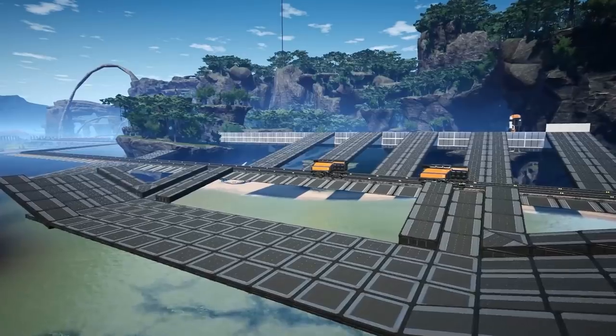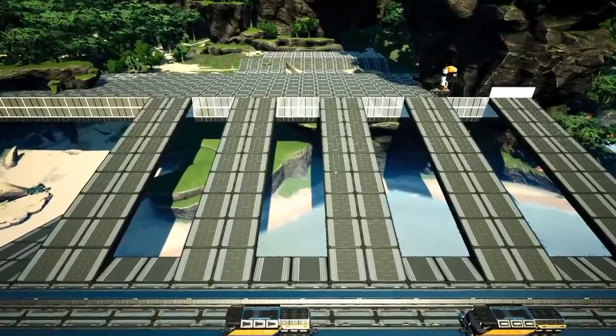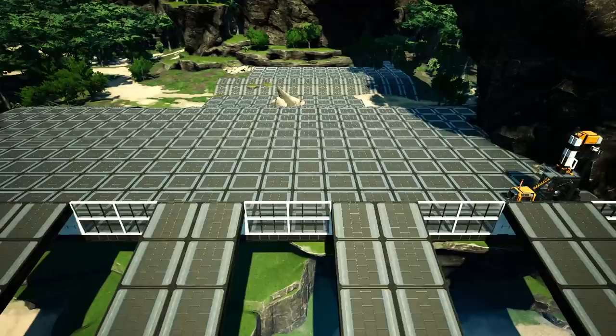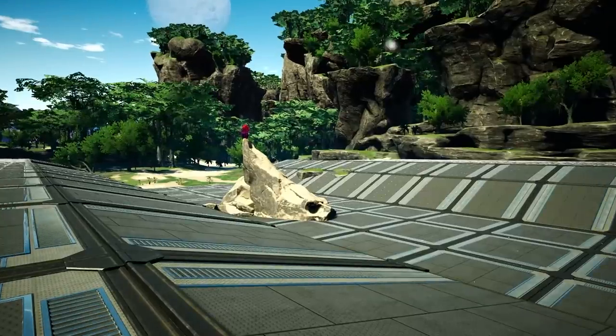We can obviously have the train ramp back on itself. We've also done a fair bit of work on the other side in terms of foundation laying. As you can see, we've got the front part of the factory, which is probably where the vast majority of the refineries will be, unless we can fit them below.